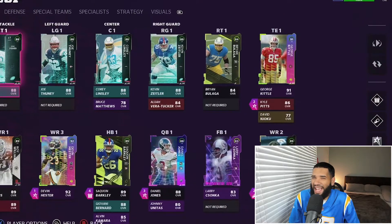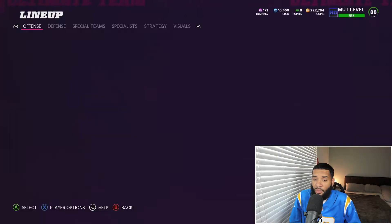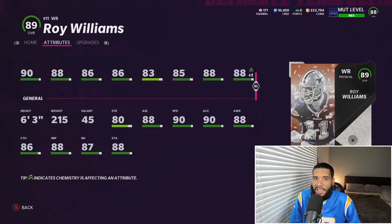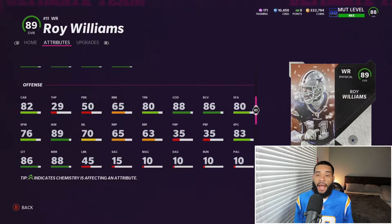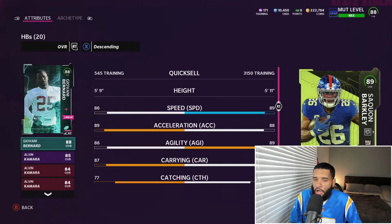The O-line is pretty much all kickoff promo players except for right tackle — they really didn't have any great players so I just went with them. I picked Roy Williams over Joey Galloway because once he's powered up he's 91 speed, and his after-the-catch stats are way better — 89 juke move, 80 truck, 82 carry. Joey Galloway's stuff after the ball isn't too great. Devon Hester I got with deep out lead.